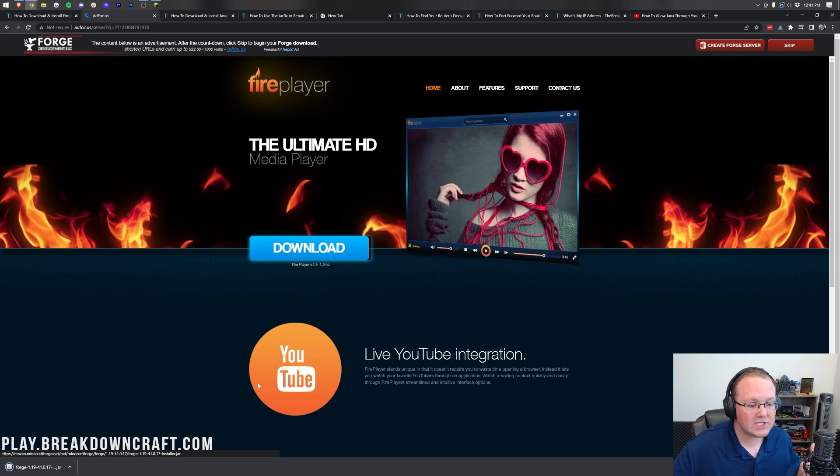Once the red skip button appears, go ahead and click on it. Forge is going to download in the bottom left. You may need to keep or save this file depending on your browser, but it has Forge in the title so it's 100% safe to keep or save.